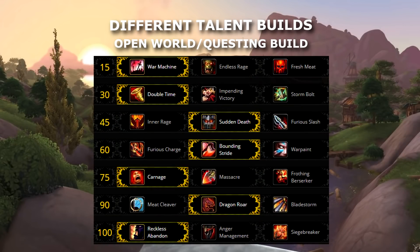Next up are the three different talent builds. First we have our world content, leveling, and questing build: Tier 15 Fresh Meat or War Machine (I prefer War Machine), Tier 30 Double Time, Tier 45 Sudden Death, Tier 60 Bounding Stride, Tier 75 Carnage, Tier 90 Dragon's Roar, and Tier 100 Reckless Abandon. The idea behind this build is to make combat as fast and smooth as possible.